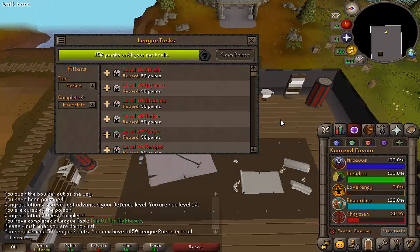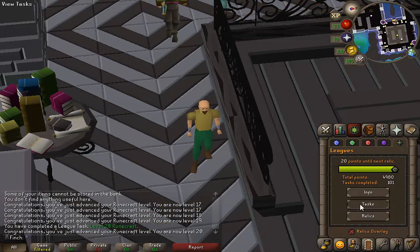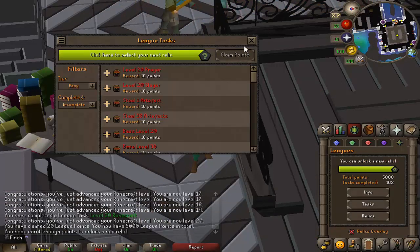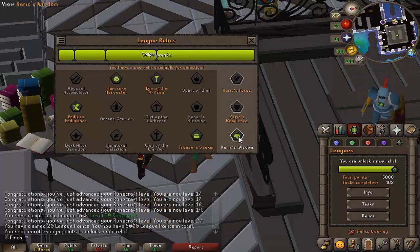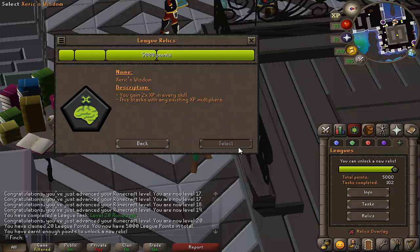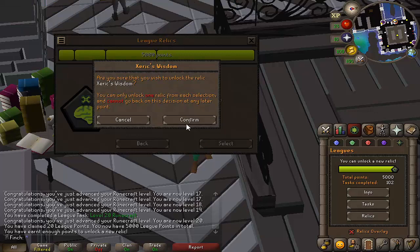The favour for Shayzien and Lovakengj is pretty slow so it might be better to do something different to get these last few points. I knocked out a bunch of really quick easy tasks and I now have all of the points I need to unlock the 5th and final relic: Xeric's Wisdom, which gives another 2x XP in every skill. As a baseline I'll have 10x XP, and for the skills that stack with the Artisan Multiplier that's going to be times 20 — which is ridiculous.